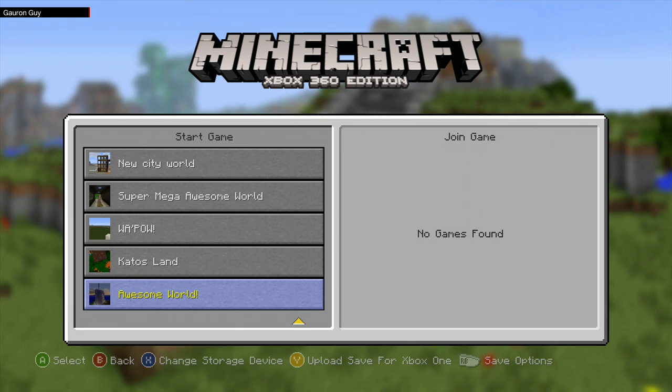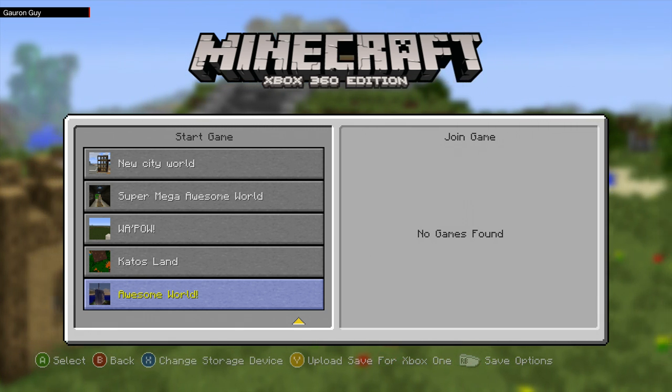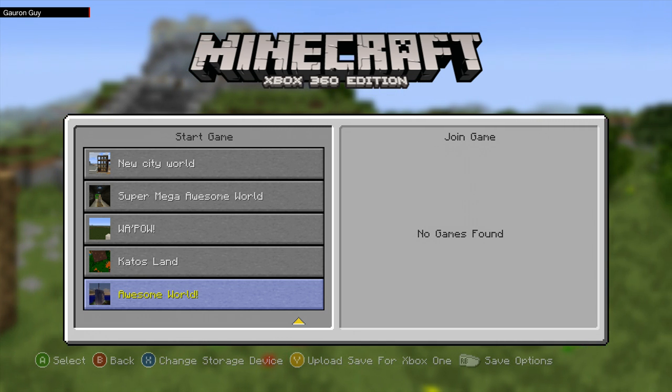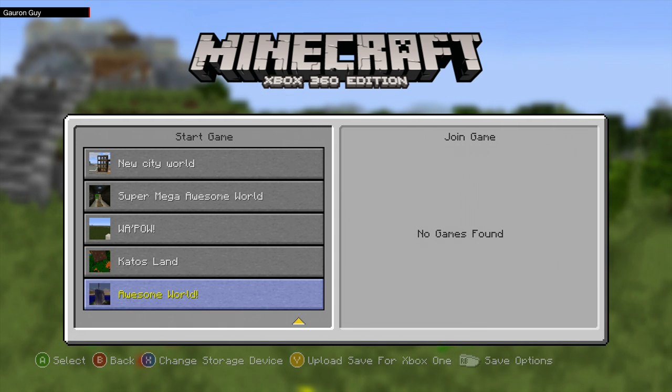As you'll notice on the bottom of the screen we have: A to select, B for back, X to change your storage device, and now we have the Y button for upload save to the Xbox One.